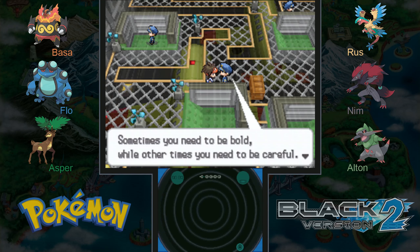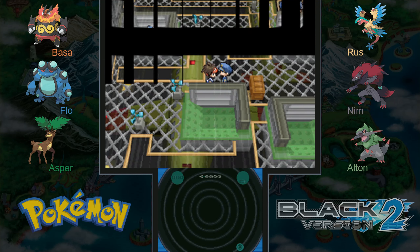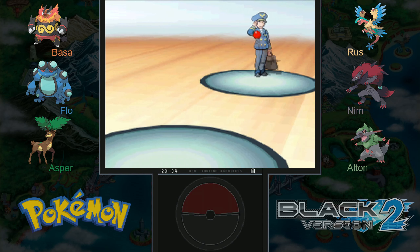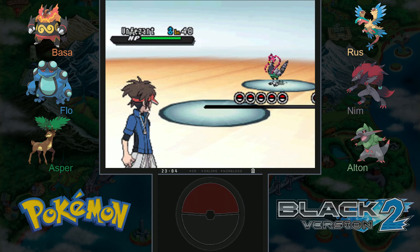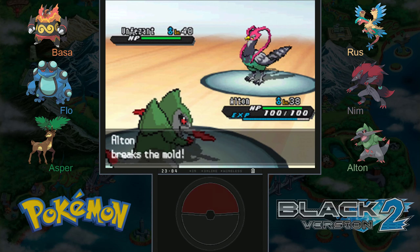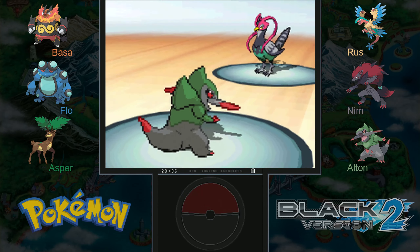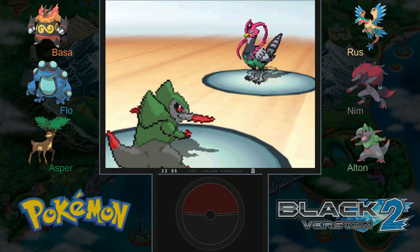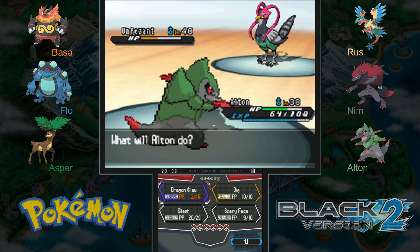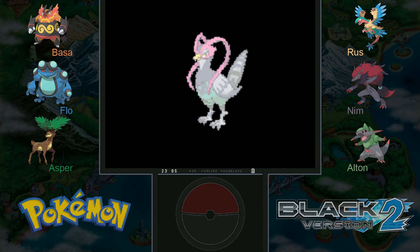Sometimes you need to be bold while other times you need to be careful — you'll have to react accordingly if you don't want to be blocked by the traps in this gym. Wise words. So far I think we're doing pretty well. Pilot Ewing with another Unfezant — I'm pretty sure the gym leader has an Unfezant as well. We only have three dragon claws left, which is annoying. I should try using scary face, because with air slash's 30% flinch chance, if we're faster we can't be flinched.